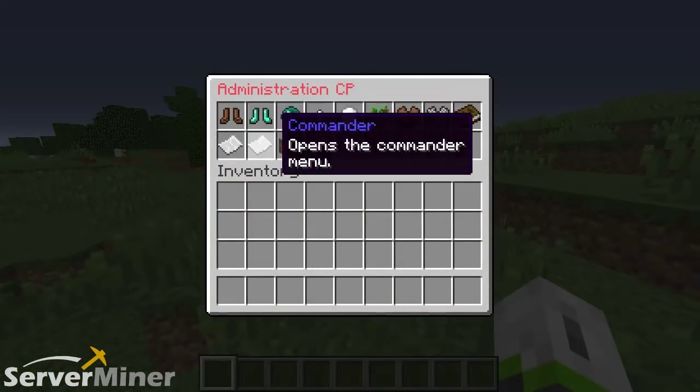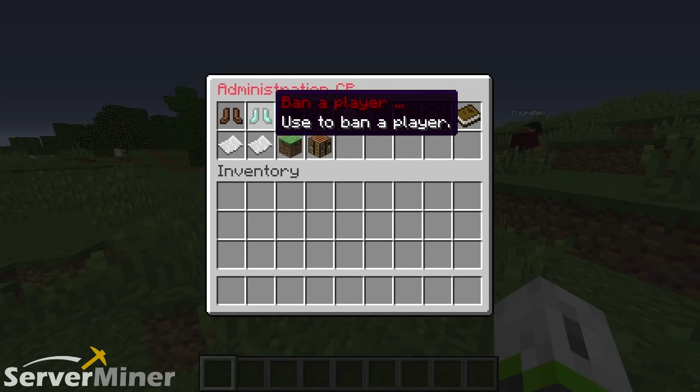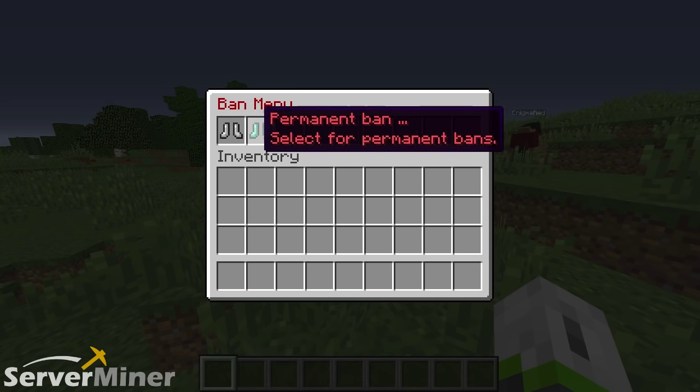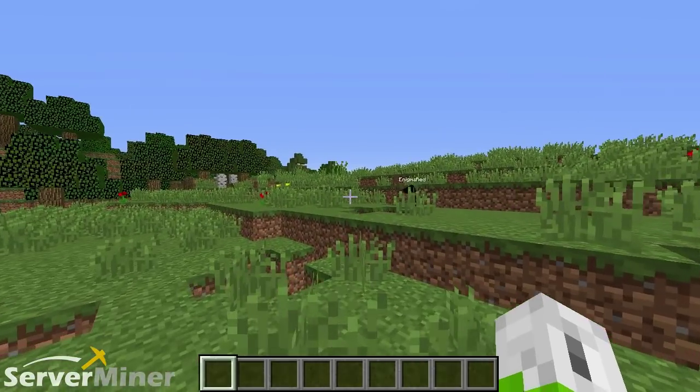The next command on the list is ban a player. We all know what that does — same concept as kick a player. You click on the player name and basically it'll ban them. There's a temporary or permanent ban option, of course. That's important because you don't want to permanently ban anybody — or do you? Of course you do.